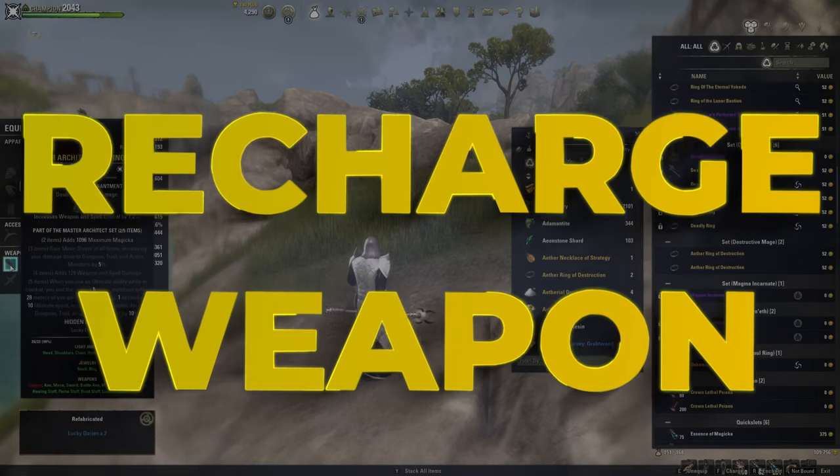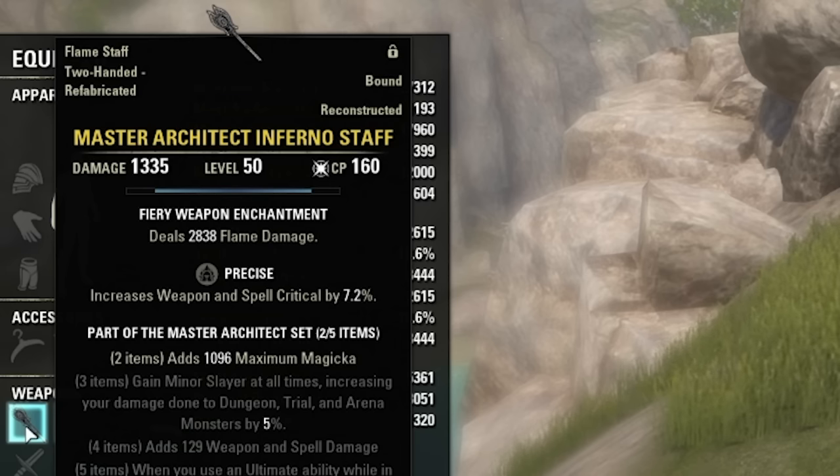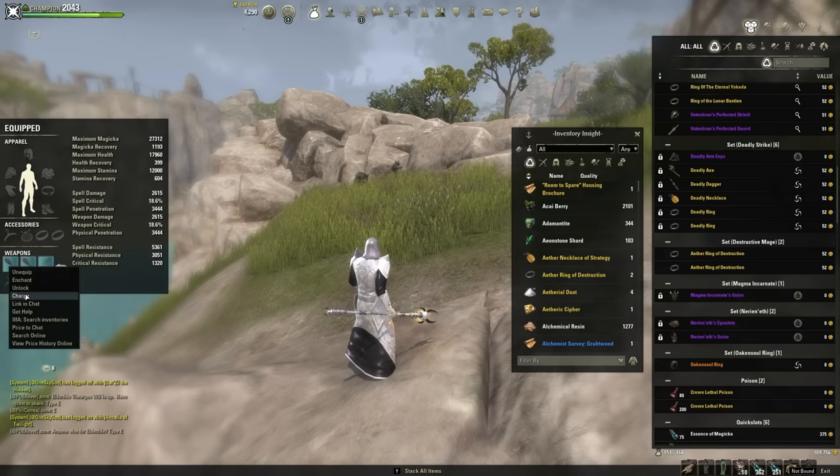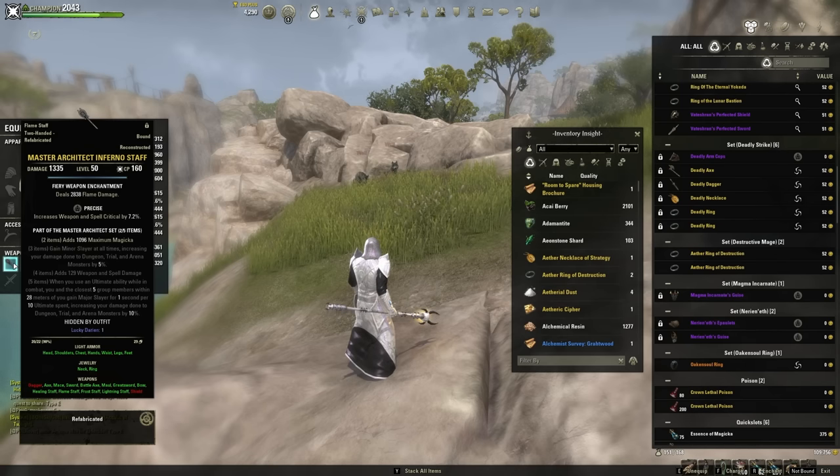Another use for soul gems is charging your weapon enchants. Weapons have enchants with a charge bar you need to maintain. Right-click the item, click Charge, and choose a soul gem to refill it. If the charge goes to zero, your enchant stops working — for example, a fire enchant doing 2,838 flame damage will stop. You don't have to buy a new item, just recharge it. Since you'll have way more soul gems than you need, using them to charge weapons is no big deal.